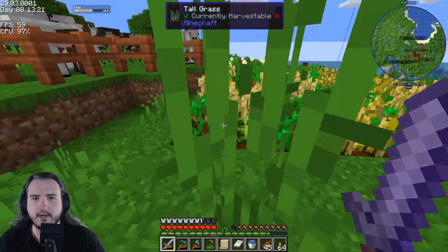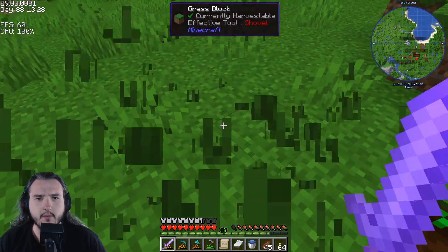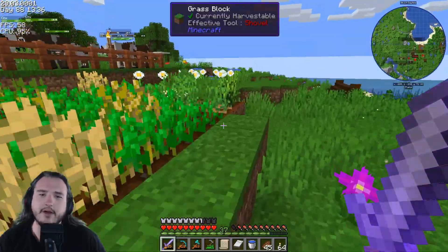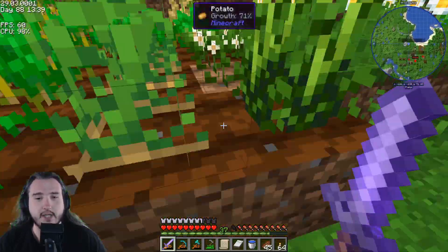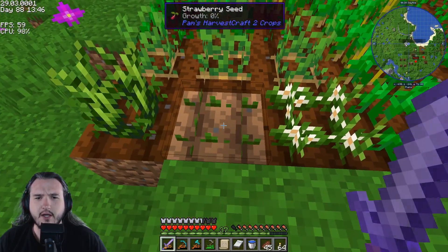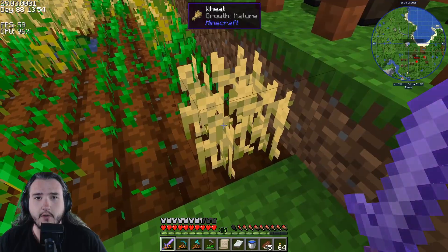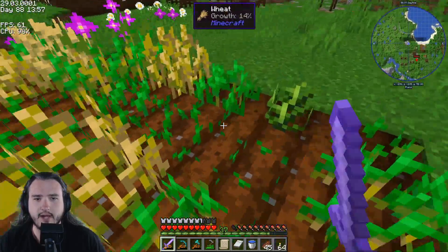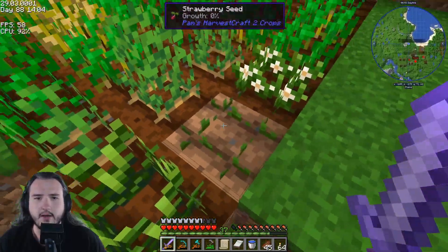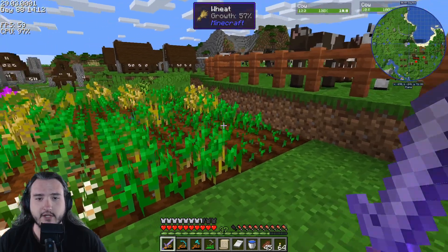I've got wheat, I've got flax - flax seed, whatever you want to call it. This is for string. I've got some going here - this is a very unorganized little farm. I have potatoes because I need potatoes to get more recruits. I have more flax seeds and strawberry seeds, but those aren't getting watered. They've got water nearby so they should get watered eventually.